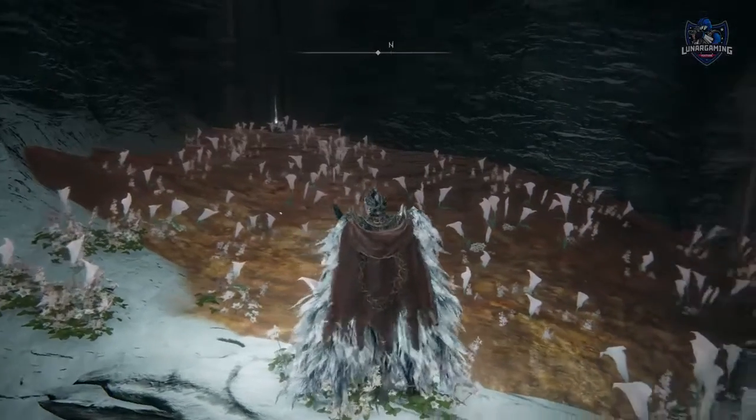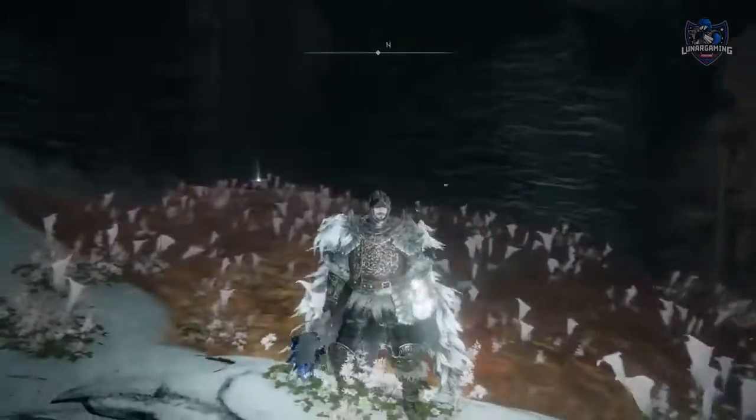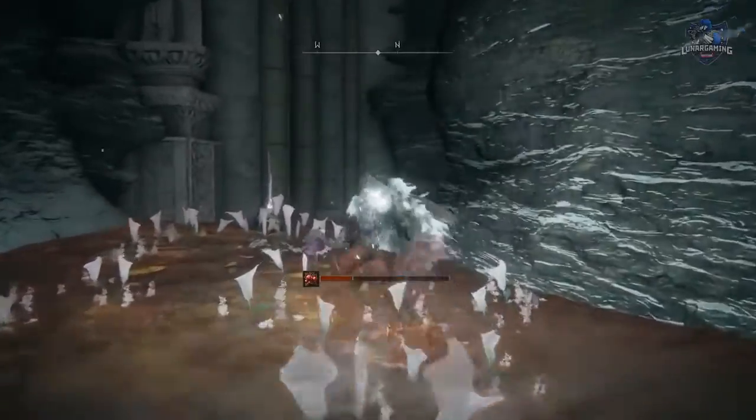If you want to move quicker through rot or lava, try jumping backwards — it goes quicker than just walking through it. You can also use a weapon with the Quickstep Ash of War or Bloodhound Step as well.